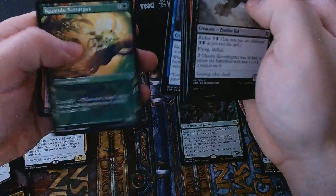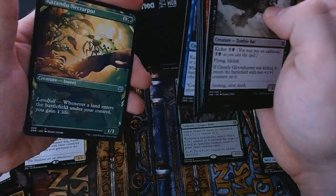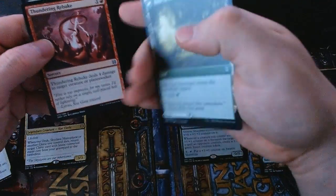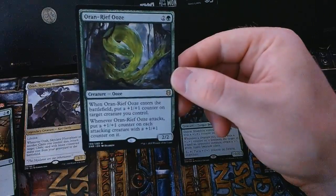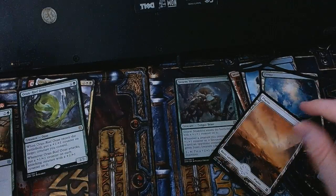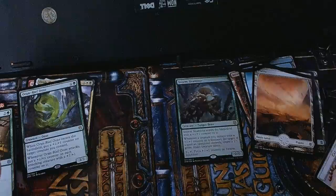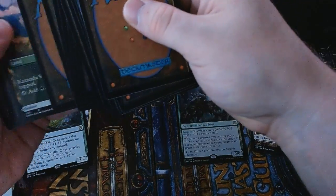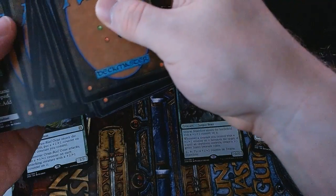There's a landfall hedron art frame for a Kazandu Nectarpot — pretty cards. They really nailed it on the alternate arts for this set. For our uncommons we have Balaged Recovery, which has Balaged Sanctuary on the back. Our rare is an Oran-Reef Ooze — a little ooze that gets bigger as it attacks and makes your whole board bigger. A full-art basic Plains and another check card.